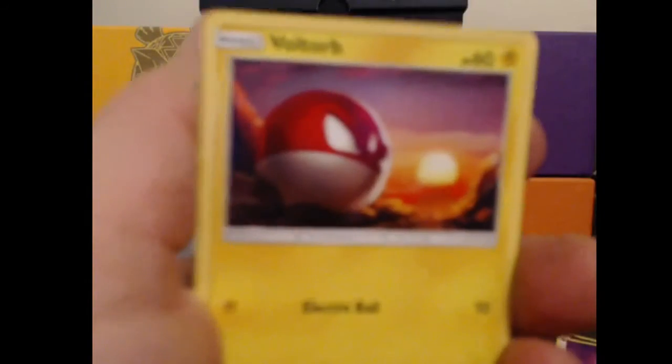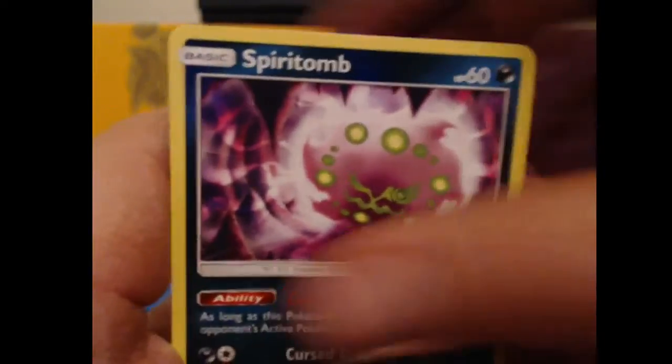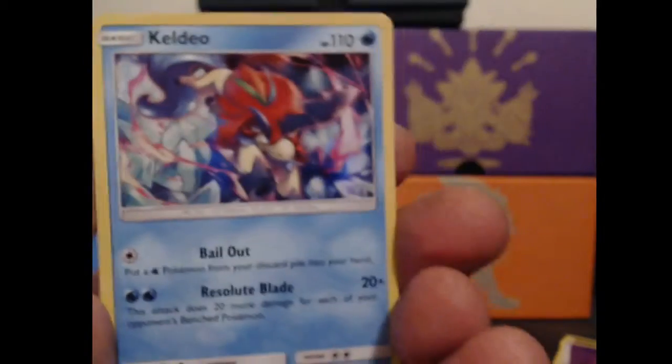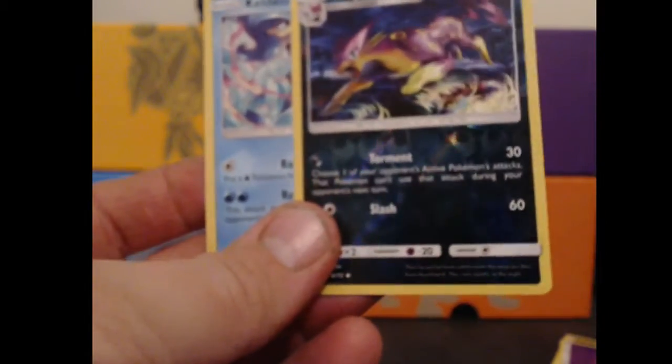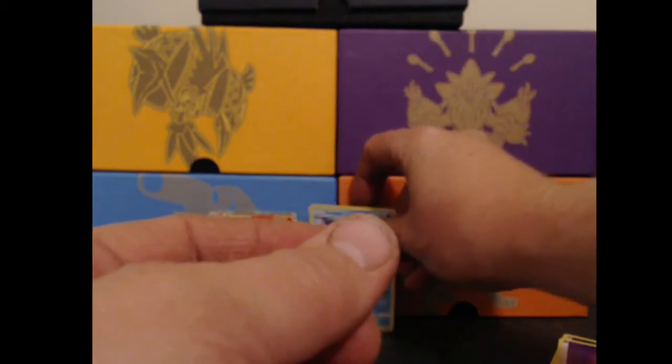Three from the back, the Energy, two, and flip it around. We've got a Scraggy, a Voltorb, Ekans, Pikachu, Totodile, Spiritomb, Pokemon Catcher, Lyapard, Super Scoopup. Keldio is our Holo. Our Lyapard was the Reverse Holo, and our Keldio was the Rare. We'll put that to the back since it is a Holo.